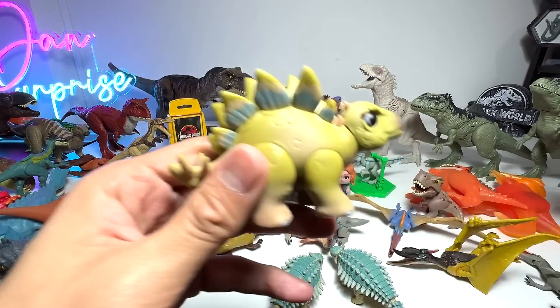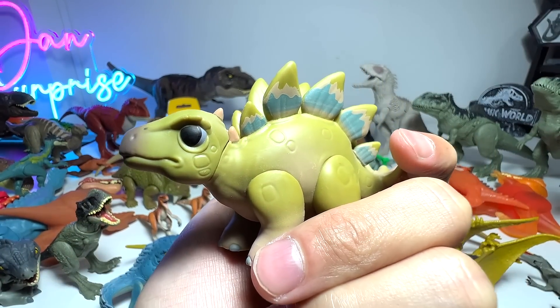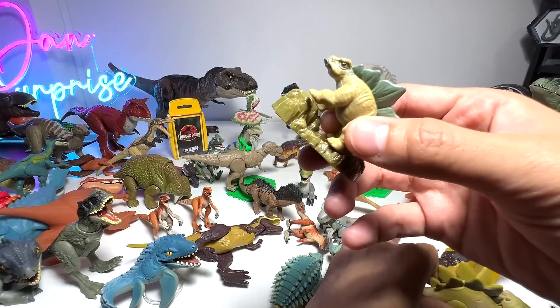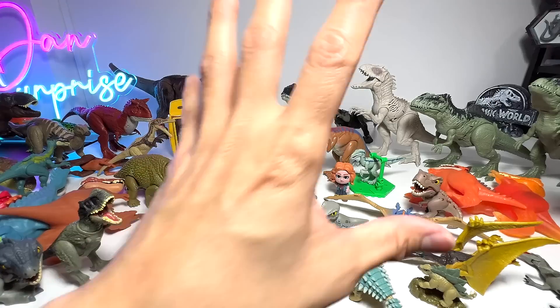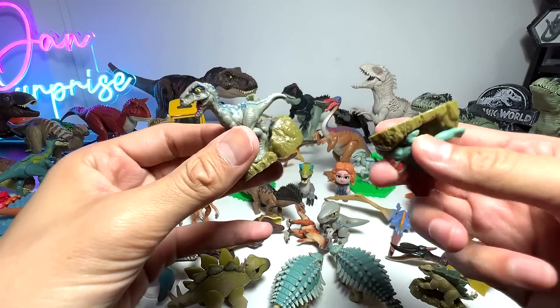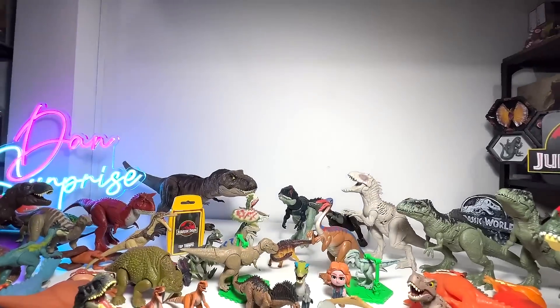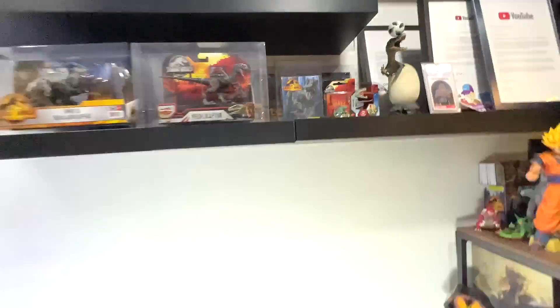Stegosaurus — oh my goodness, this one is really adorable. And apparently it's quite hard to obtain as well — one of the rare figures out there. Here's a micro collection. You can see the colors are very, very similar. I love how they've made the colors consistent — at least they are trying. We have Blue and the Dimetrodon. And speaking of Dimetrodon, we actually have a small little Dimetrodon figure right here still in its box, which I think looks really good.